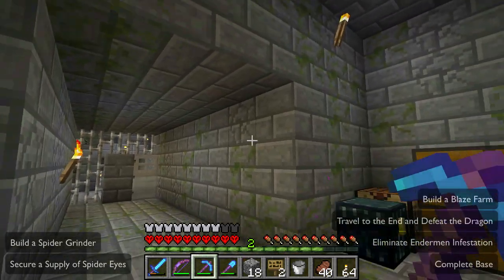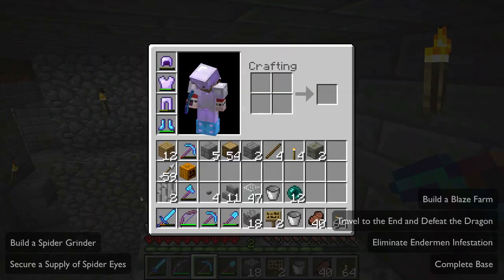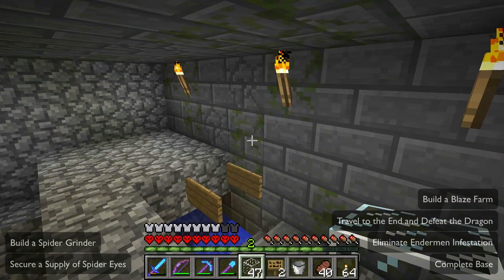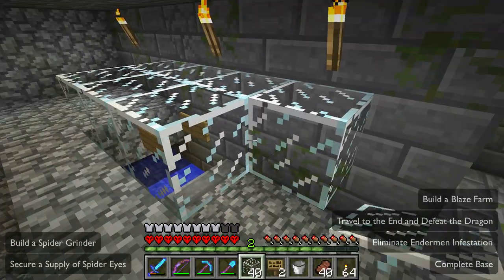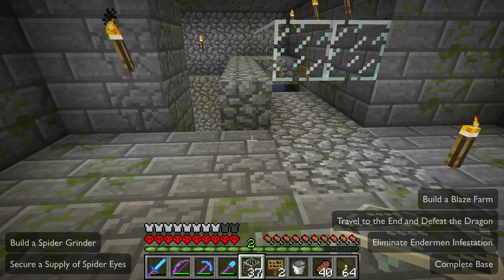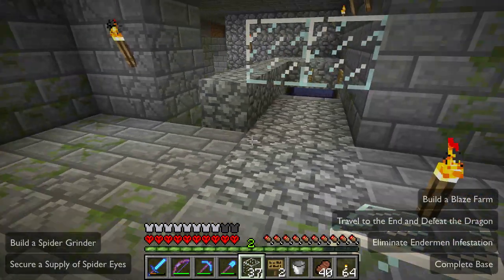The end portal is really only a few blocks that way. So we have to be careful, because we can occasionally cut into blocks that have silverfish in them. So we have to be careful about that.